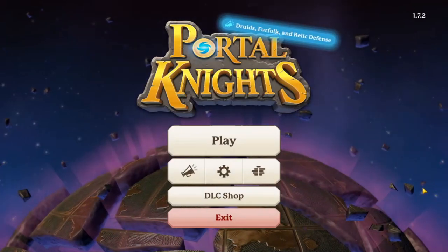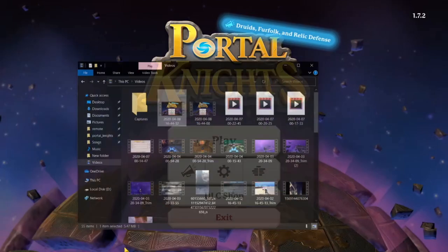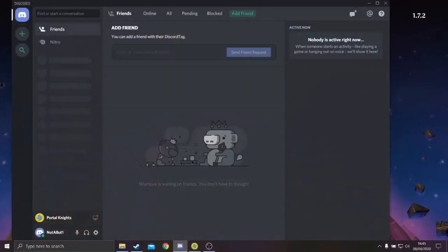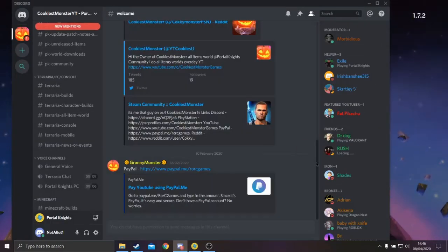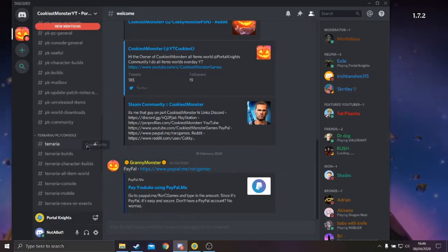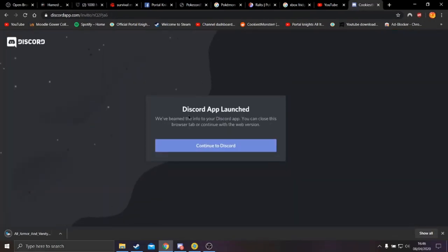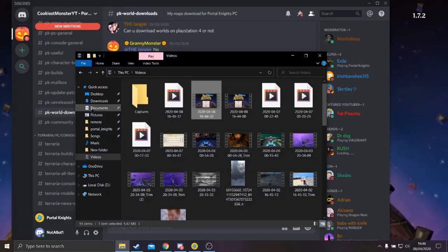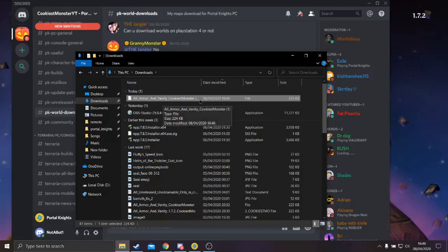Hello guys, today I'm going to show you a video on how to get my all armors map on Fortnite PC. It will be in the description of this video. You click on the link to the server, and then you go down to PK World Downloads and it's right there. Click on that, download it, go to your downloads — it should be right there: all armors, vanity by Cockeys Monster.